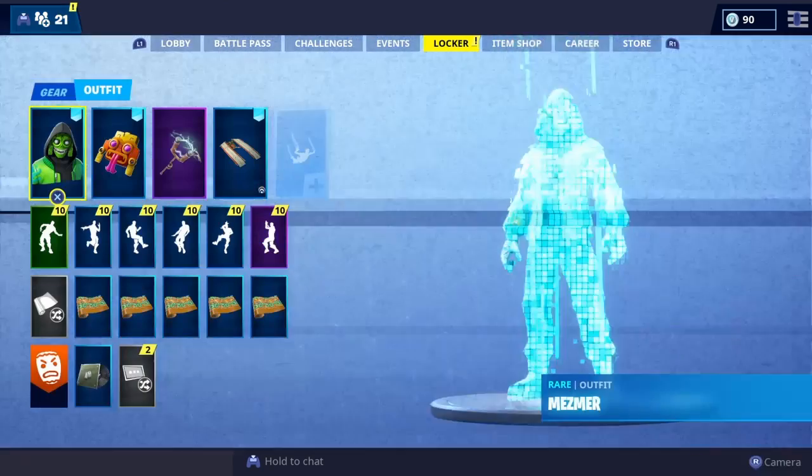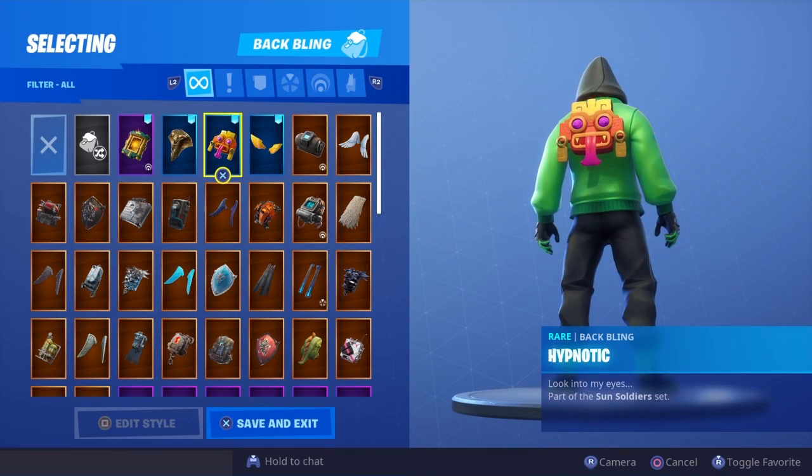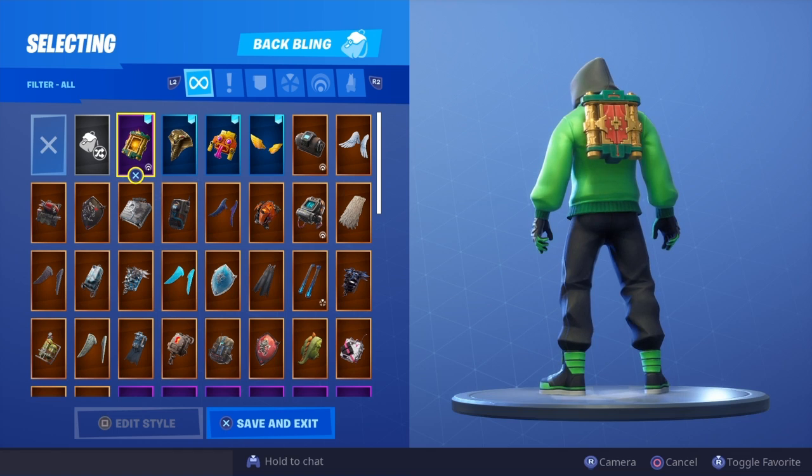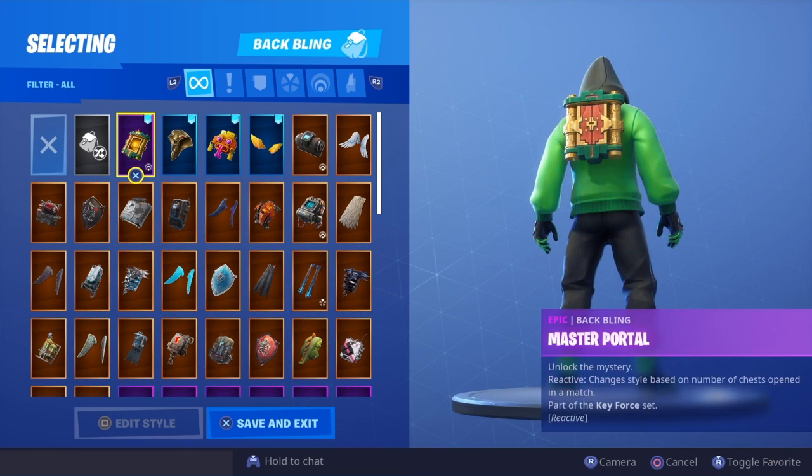Without further ado, let's just get straight into the showcase. Here is the Mesmer skin with all of my back blings — currently I have 90 plus. Let me know what your favorite combo is in the comment section below, and hopefully you guys see some nice combos. Let's get straight into this.